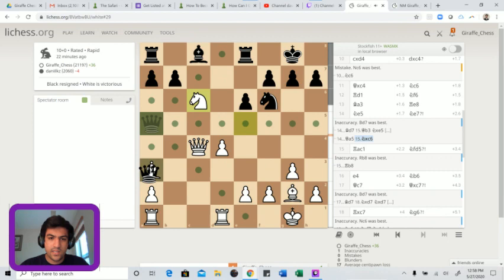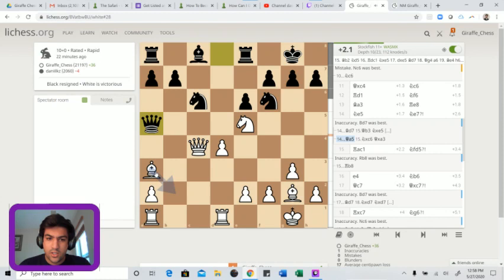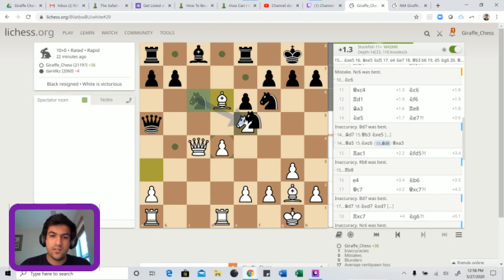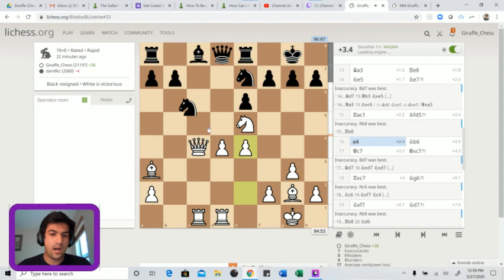Let's see if the computer has a response to queen a5 - just bishop b2, okay, just retain the advantage. I was going to go bishop d6, which is about the same thing. Same idea: keep the bishop pair in the open position. After knight to e7, the computer already evaluates this as plus 2.6 - almost as if white is up three pawns. The computer agrees with e4, and after knight b6 and queen to c7, the computer's best move.